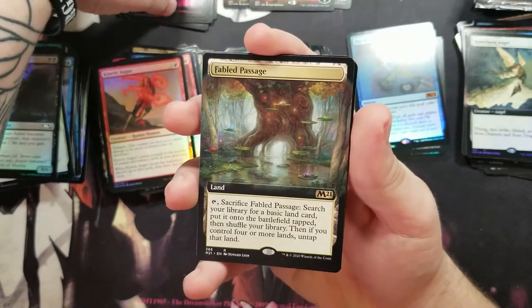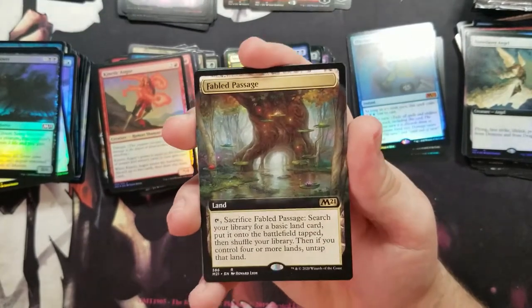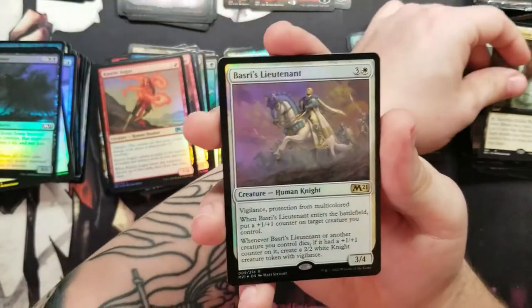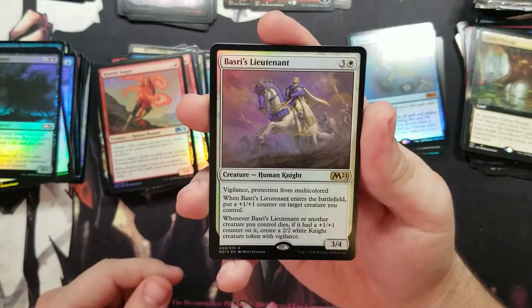Oh that's a hot card — a full art Fabled Passage! You just can't beat that, especially full art. Also got a Basri's Lieutenant.